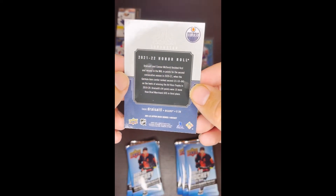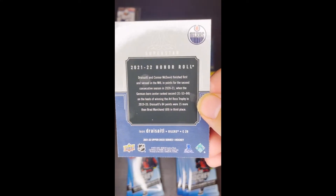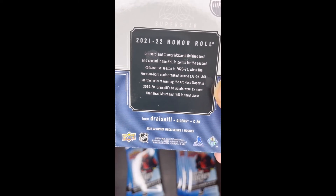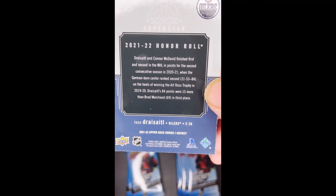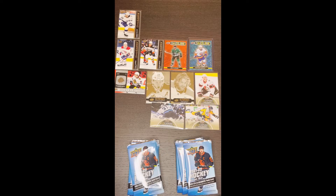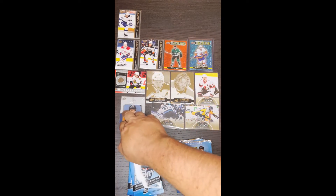Draisaitl and Connor finished first and second in NHL points in the second consecutive season in 2020. The German center won his second Art Ross with 110 points in 2019-2020. Draisaitl had 84 points, 15 more than Brad Washington in third place at 69. Just so crisp, so clean on this card. The Honor Roll card — nice. It's a Draisaitl who had a great season. Let's see what the pull rate is on those. It's a Superstar — 1 and 12, so 1 in 12 pull there. Not super good, but again, this is just a base set, not a specialty set.